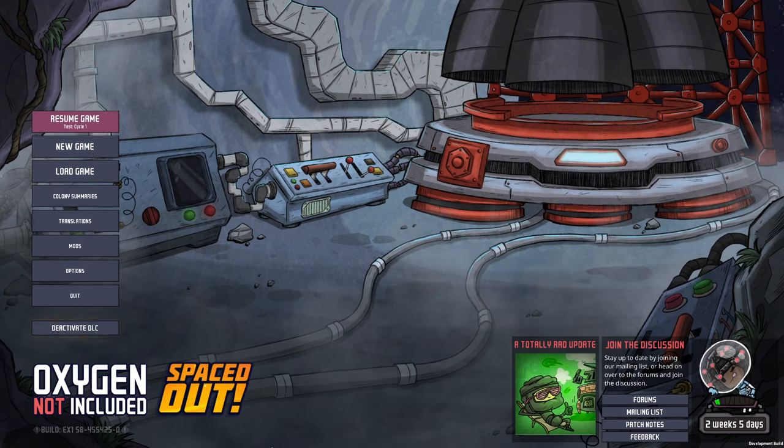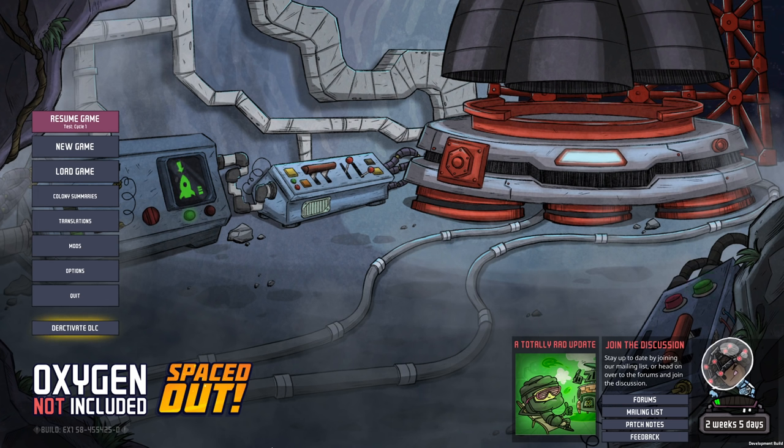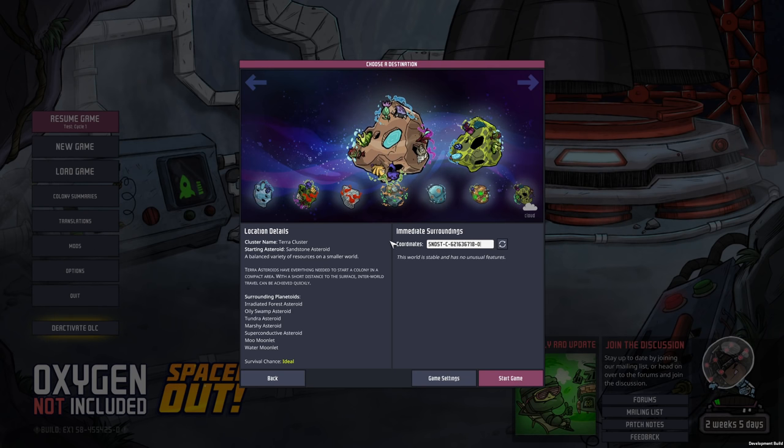Hello everyone, my name is Nathan and welcome to a brand new Oxygen Not Included Spaced Out DLC series. This playthrough is going to be suited for beginners and experienced players alike. We will be extremely organized, get into all the mechanics, and build simple and complex contraptions in order to master the game. Let's hop into a new game and choose Survival. We're going to play with all the standard settings on Terra; the mods and the seed will be in the description.